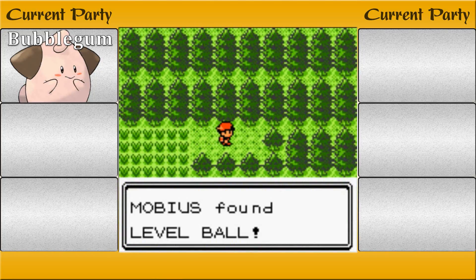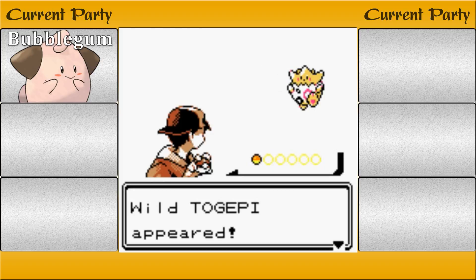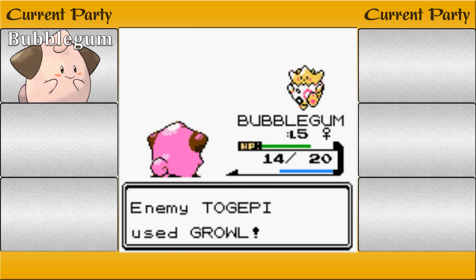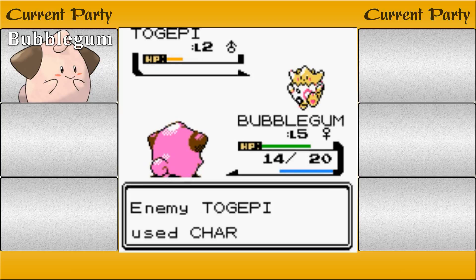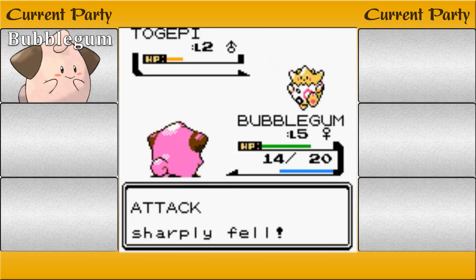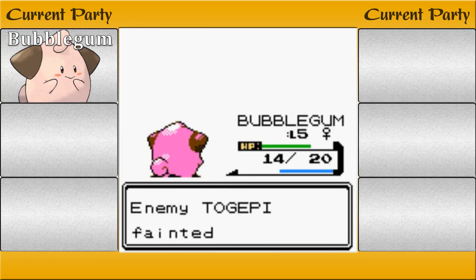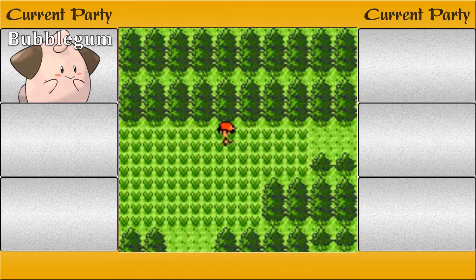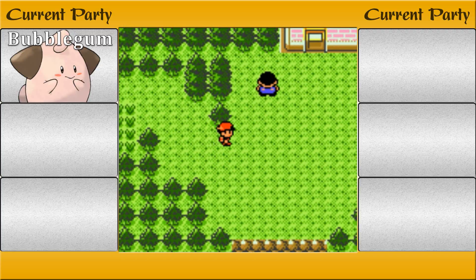Oh, there's an item here — a level ball? What's a level ball? Obviously it catches stuff, but what makes it different from a regular ball? A Togepi! So there are Sentrets and Togepis in this area. I'm gonna kill him. Growl — my attack fell. He's still level 2 and I'm level 5, so I should be able to destroy him. Now I get to see what Charm does — oh, it drops the attack. Stop with your charming. You're a charming Togepi. What level does Cleffa evolve at? Because I could really use a Clefairy or Clefable. I wonder how I get Metronome — does it learn it by level up?